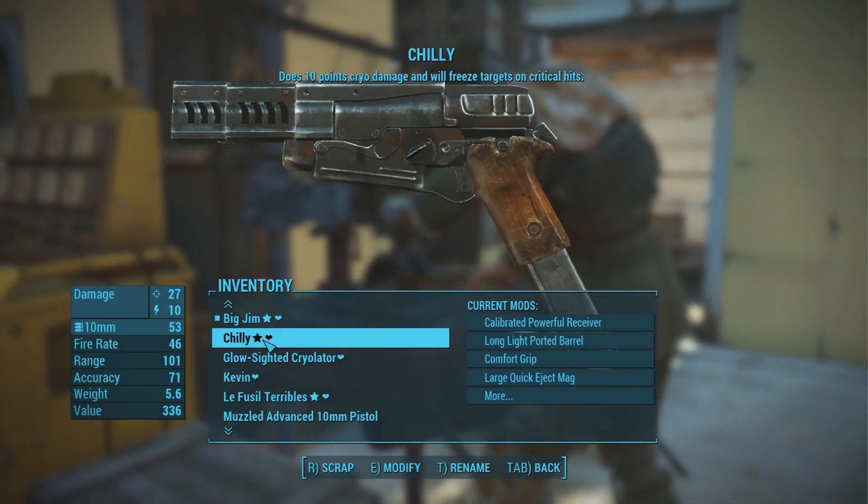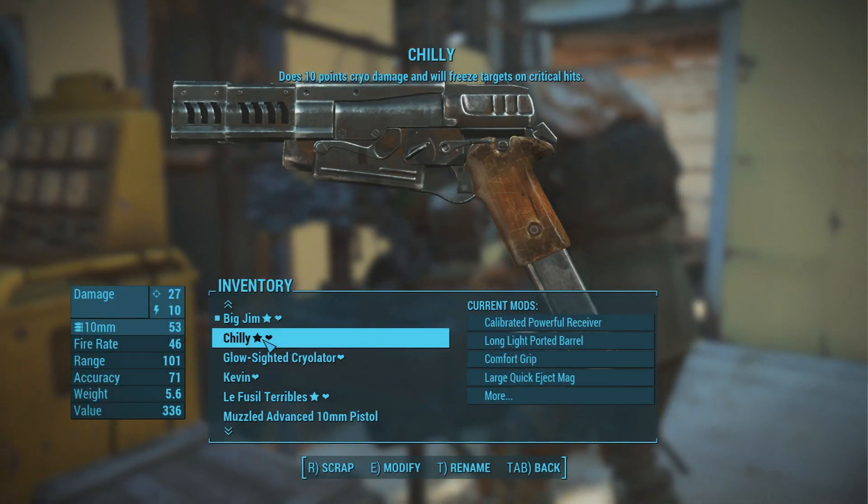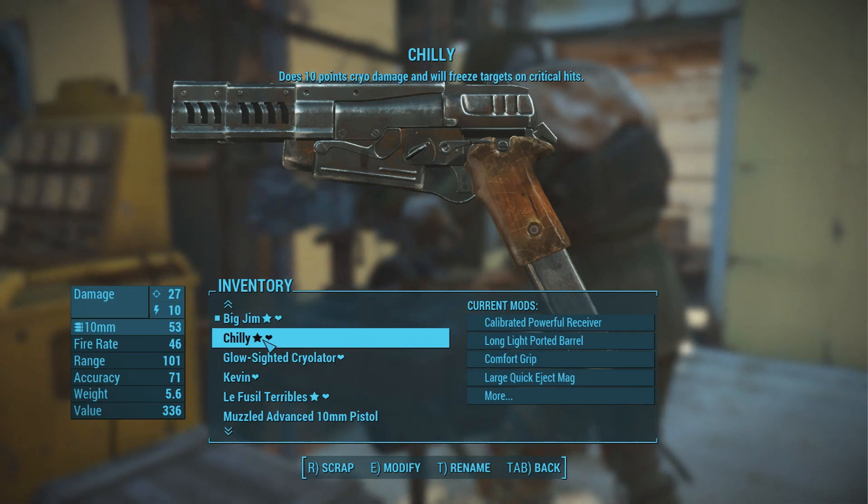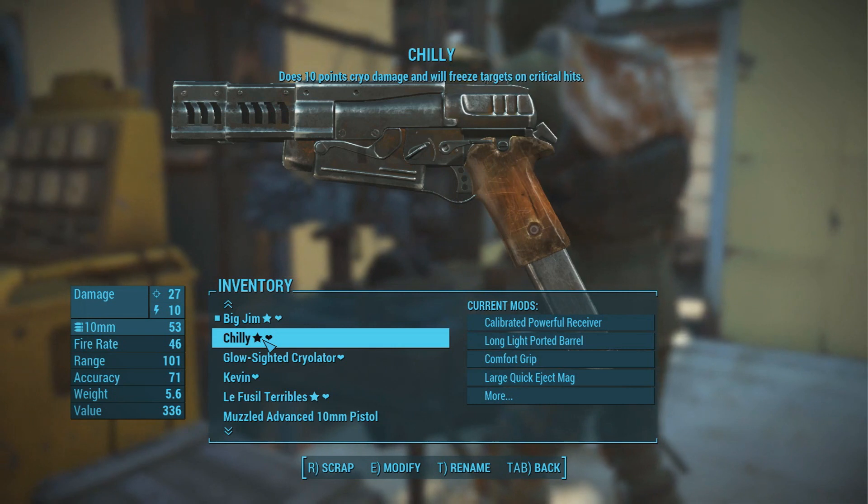G'day guys, ZiggyD here back with some more Fallout 4 action. In this video I'm going to be giving you guys a pro tip for weapon mod crafting, specifically how you can take mods off one weapon and put them on another.